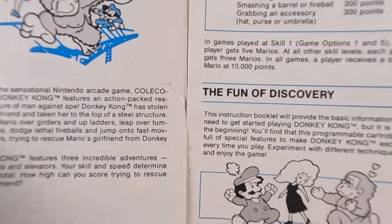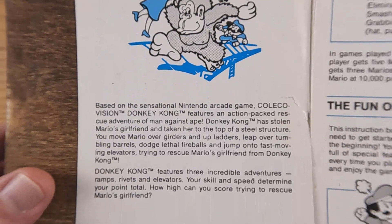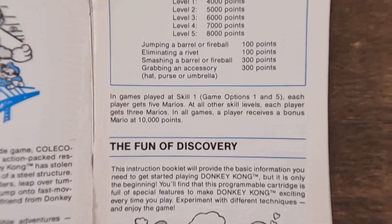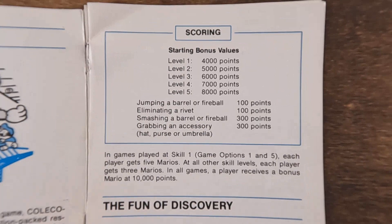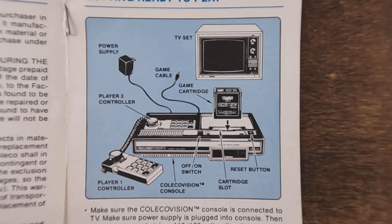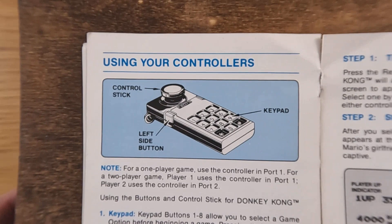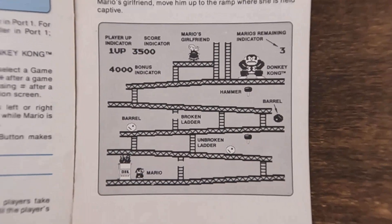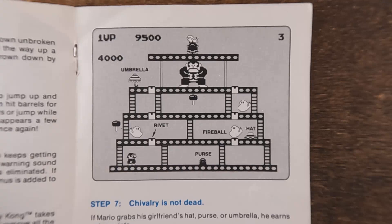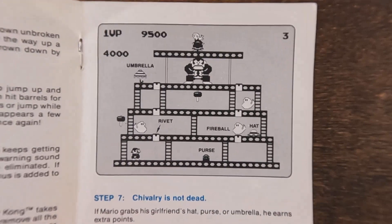I don't think we're going to do every page — don't want to get too involved — but I'd like to show the artwork and graphics that are really cool. There's a nice little list of the scoring you can get in the game, a nice shot of the game system itself, a close-up of the controller, and here's a nice screenshot of level one and the last level, which would have been level three on Atari and four on the ColecoVision.